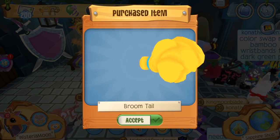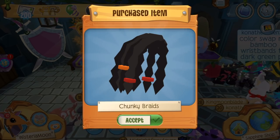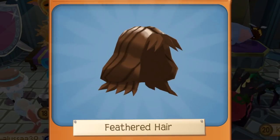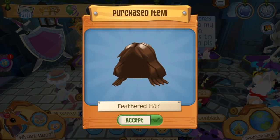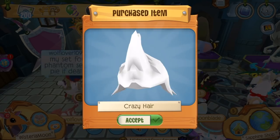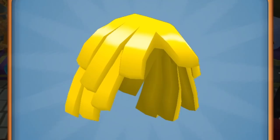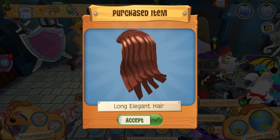Then we've got some chunky braids, which seems like it would go really well with certain outfits in the right context. And some feathered hair — this sort of looks like my hair when it was brown except I didn't have bangs, so that's pretty cute. I also got this crazy hair. I really wish Play Wild invested their resources in making hairstyles that were more realistic. No one has hair like this — I want more usable hairstyles. Hair is a very underappreciated feature on Animal Jam.